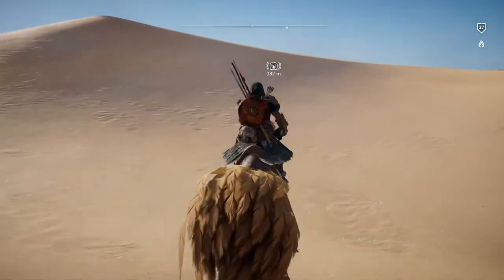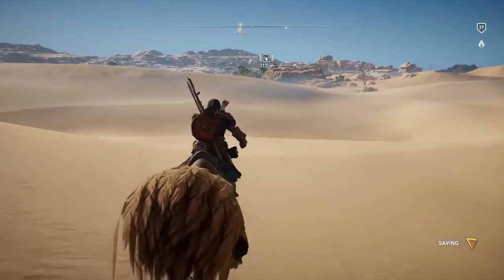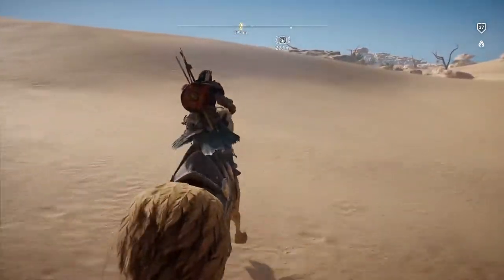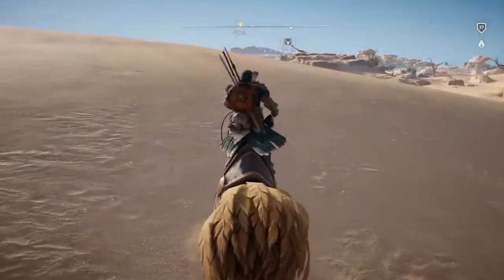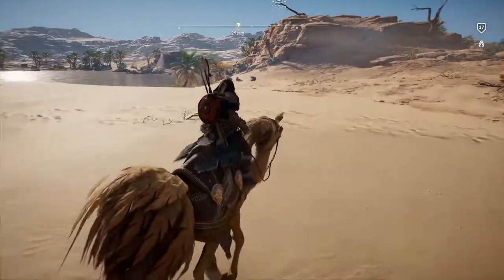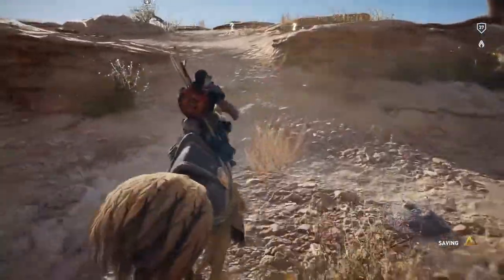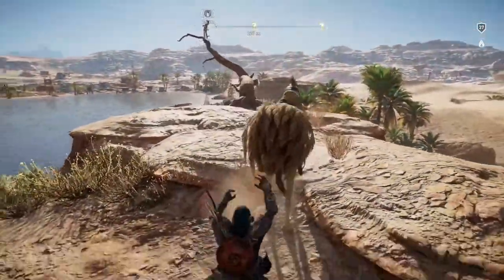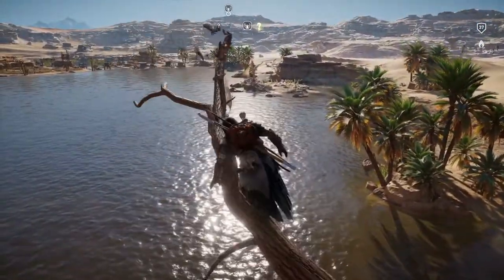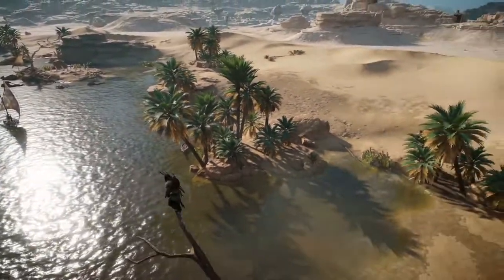I don't really care about following the road since I can kind of just go in a direct line — this is a desert after all. There's something over here. Well, there is water here so I'm gonna guess it's a tomb because we're coming up on a lake. Oh yeah, there are standing stones right in front of us.